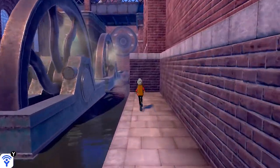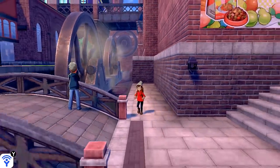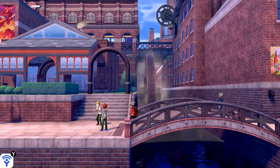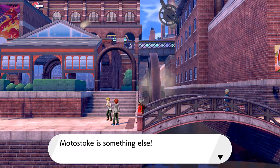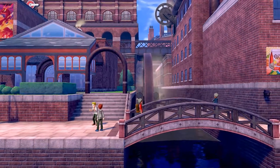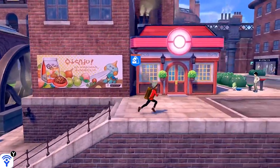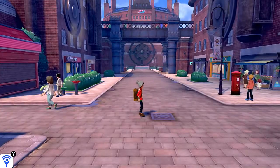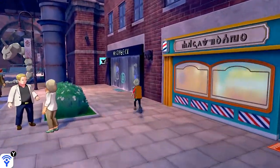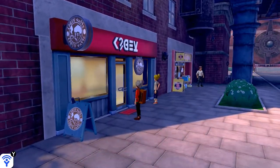We're gonna be getting into the opening ceremony and all that stuff, but before we do anything we're just gonna grab some items. Motostoke is something else - what other city has a lift that takes you between the upper and lower districts? We can't go through this area right now so we'll make our way to the center. There's a place where you can do your hair, a shop for clothes, and what looks like a TR shop - and here we have a coffee shop.